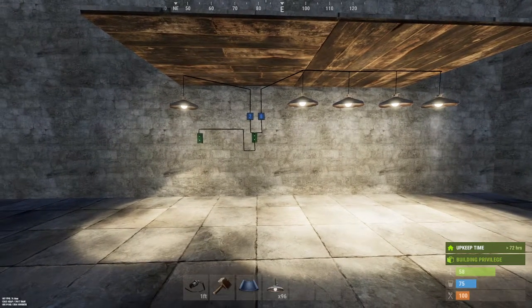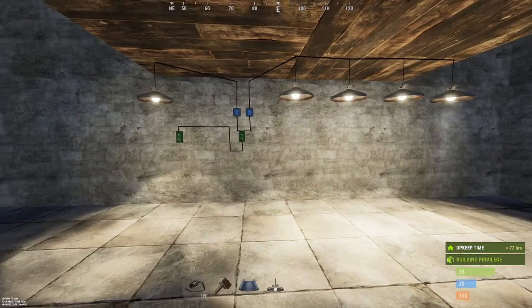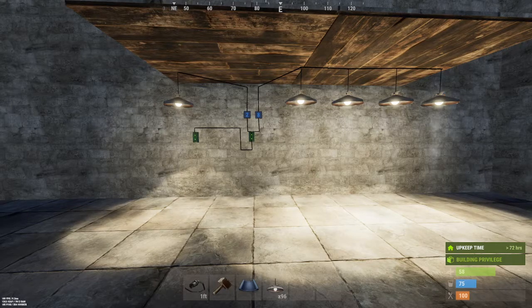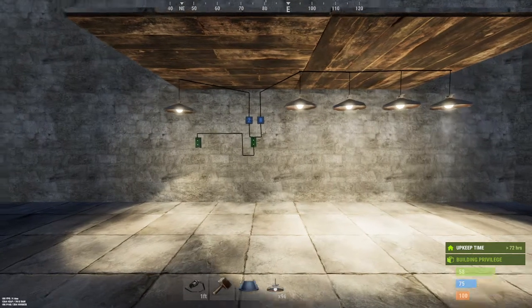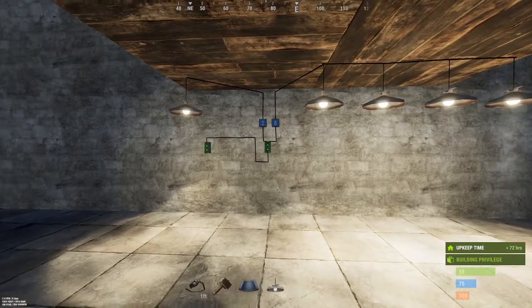Alright, this tutorial is on the electrical branch, one of my favorite items in the game. I use this a lot for efficiency, to branch off power to certain circuits so that I don't waste energy. It's kind of hard to explain, but the best way I can describe a branch is this.